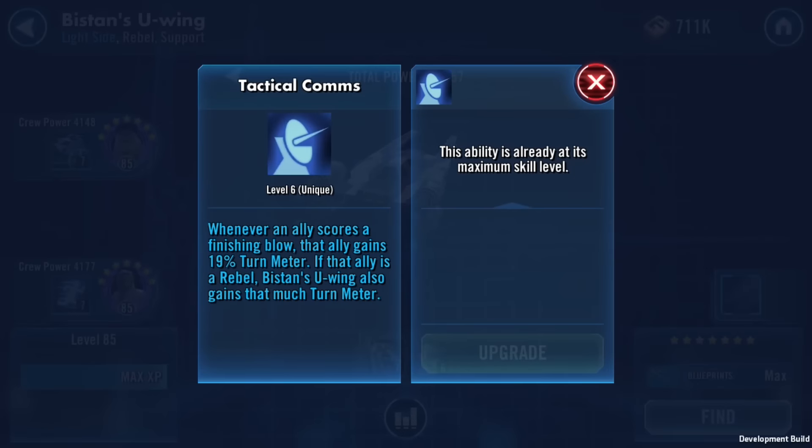Tactical Comms is a unique — a static ability that just happens. Whenever an ally scores a finishing blow, that ally gains 19% turn meter. If that ally is a rebel, Bistan's U-Wing also gains that much turn meter. So you put it in with a bunch of rebels and every time a ship on the other side dies, the person who killed the ship gets turn meter. Anytime you can do turn meter manipulation — take it away or add it to yourself and your team — that's really cool.